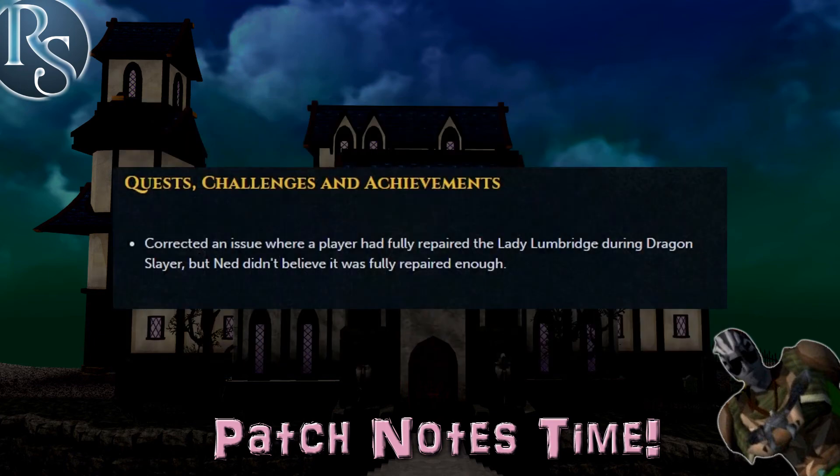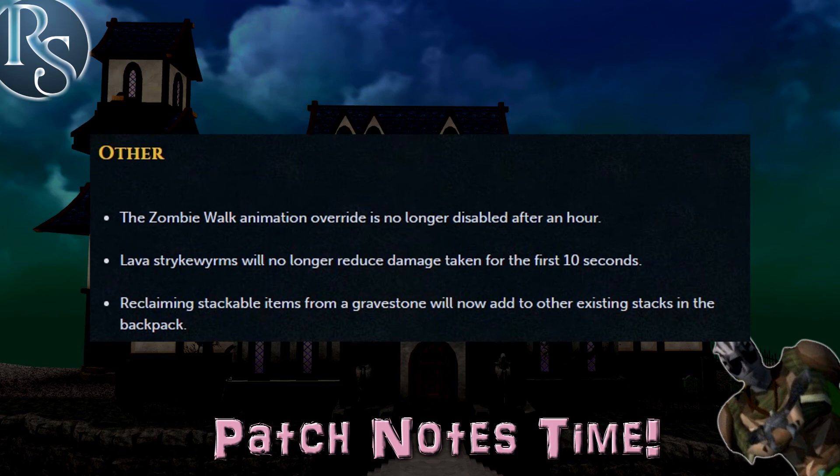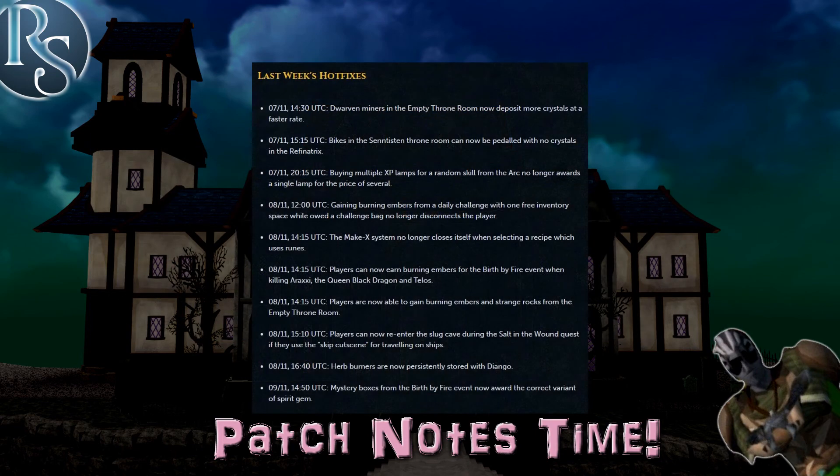They've corrected an issue where the player had fully repaired the Lady Lumbridge during Dragon Slayer but Ned didn't believe it was fully repaired enough. The Walk Like a Zombie override is no longer disabled after an hour. Lava strike wounds will no longer reduce damage when taken from the first 10 seconds, speeding up those kills. Remaining stackable items from a gravestone will now add to other existing stacks in the backpack. There are also some hot fixes from throughout the week — you can pause to read them all.